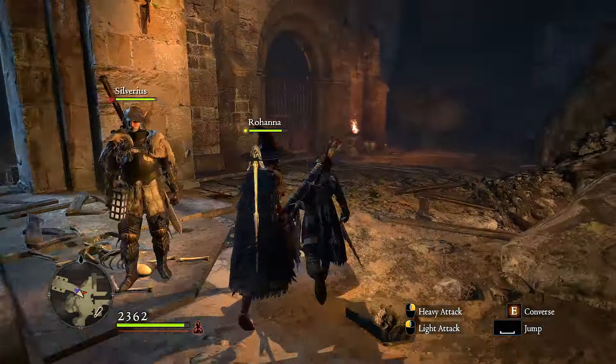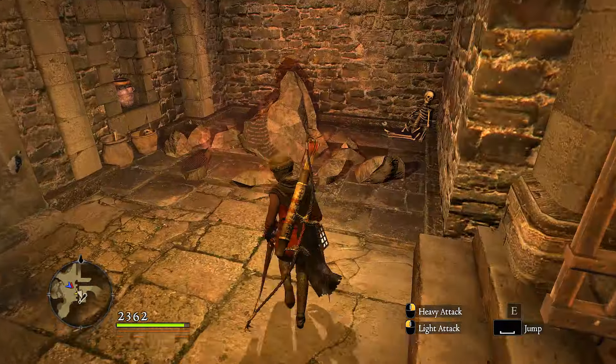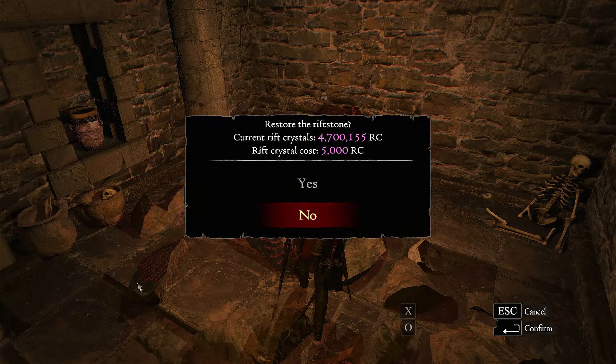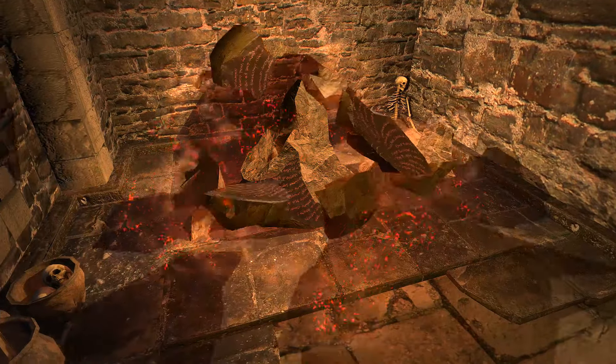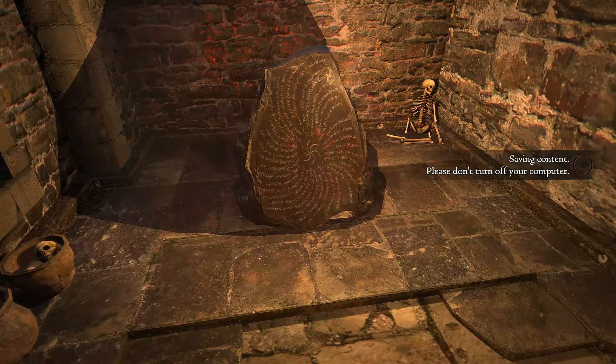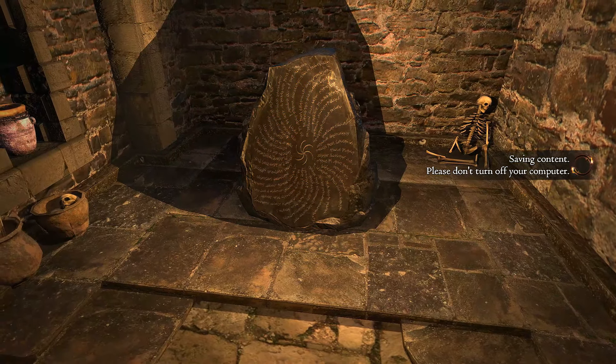I ran right past this door. When I was editing the video, I remember seeing it thinking, huh, I wonder where that goes. And look — we have a broken Rift Stone. It's 5,000. It doesn't look like they are incrementally more expensive. Maybe there's just set prices per Rift Stone, but that is good — it creates a nice hard save for us if we want it.